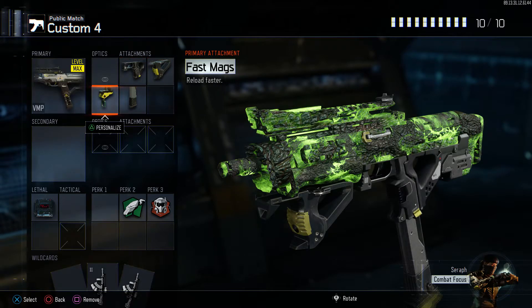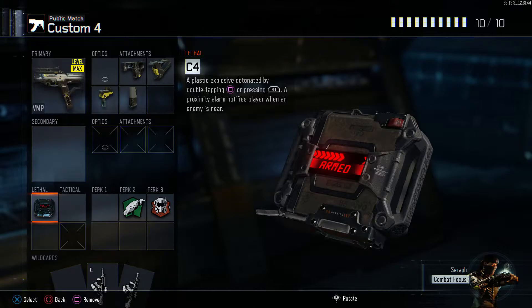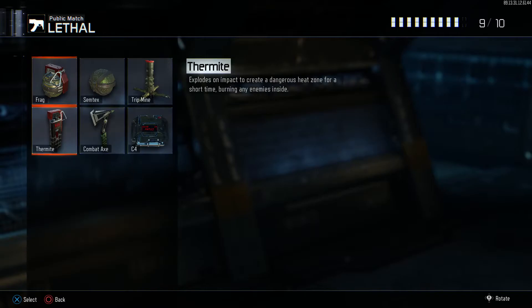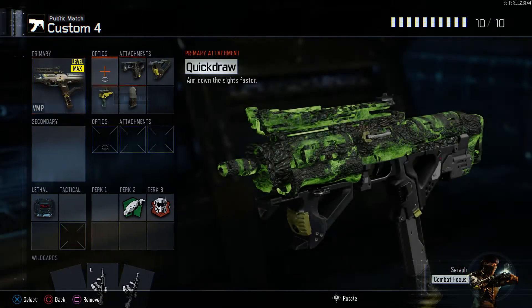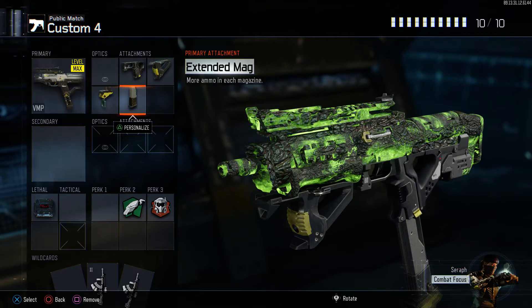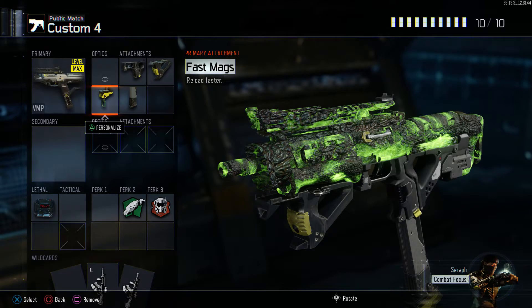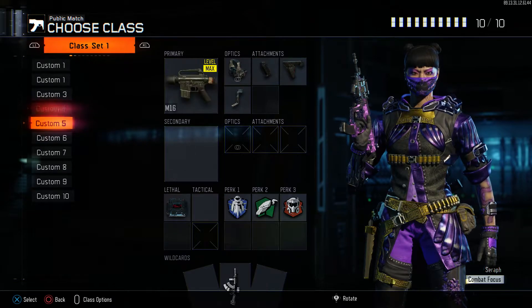VMP — best class setup, guaranteed. Quick draw, grip, fast mags, extended mags. For the nuke I did get with this class, I took off C4 and put on ghost to keep you away from those cheap UAVs. Definitely the best setup. If you don't need extra bullets, take off extended mags, but for my play style I need fast mags on everything because I'm running around — I'm not sitting back.